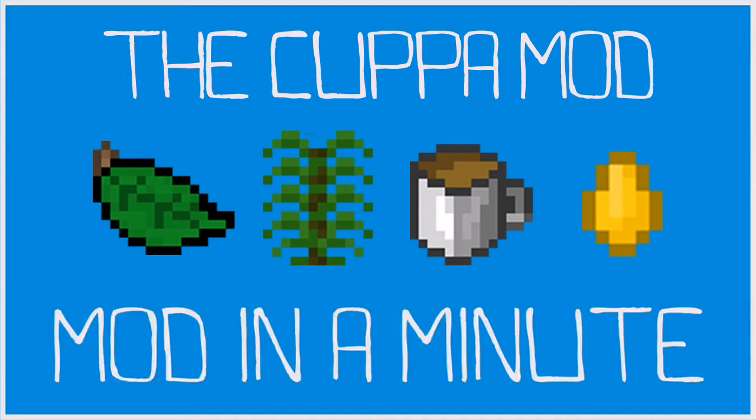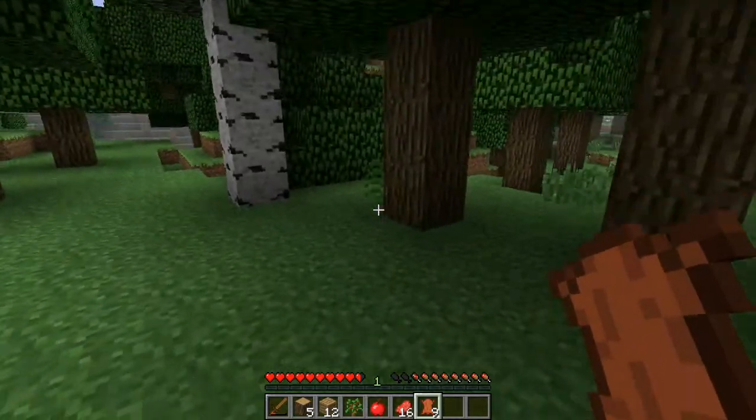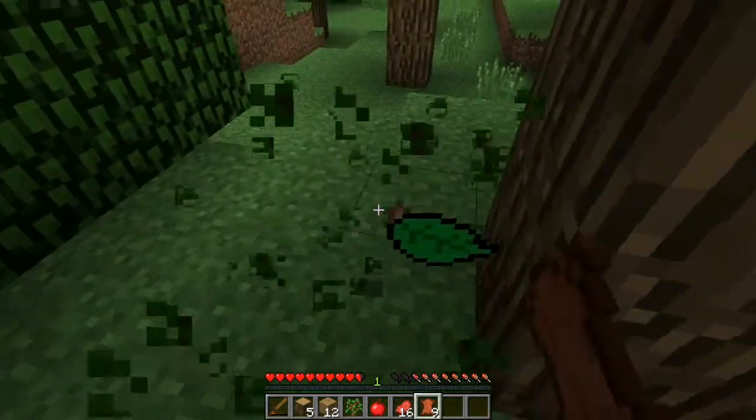Hello and welcome back to Mod in a Minute. Do you fancy a cuppa? Because today we're going to be reviewing the Cuppa mod by Mark719. This mod allows you to find tea leaves which are randomly generated throughout the map and use them to make many different kinds of tea.